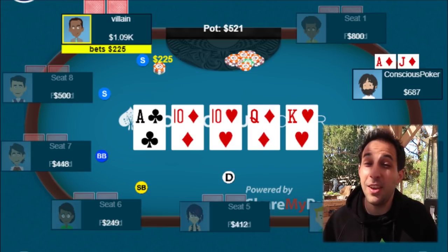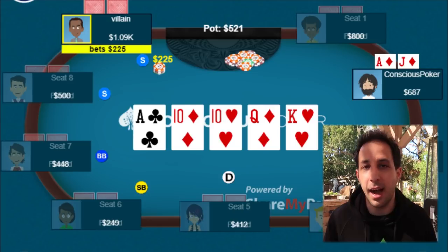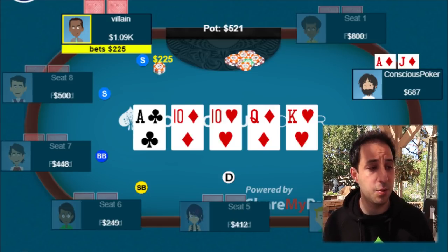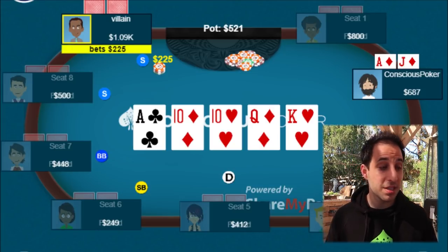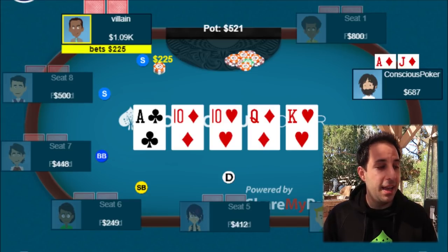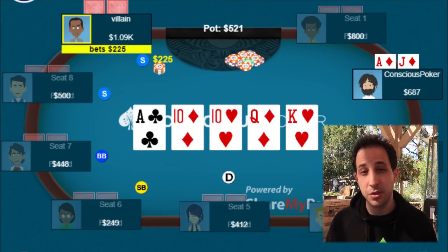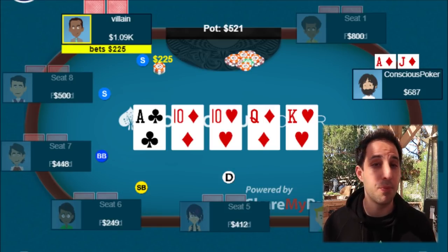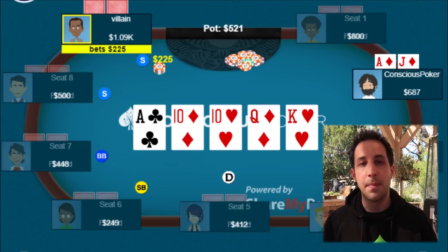There really are no bluffs he can have, because if he was bluffing on the turn, he now got there on the river. If he had something like queen-jack, he got there. So there are really no bluffs he can have aside from king-queen — and I just think there's pretty much no chance he has that. So in this spot he most likely has a boat or a straight. Against that range we should probably call because we're getting a good enough price. We're going to lose to some boats, but because we're getting such a good price, I think we can call. If he had shoved all in, I would probably fold — it's that much more likely he has king-10, queen-10, or ace-10, and we'd only be calling for a chop. But because he bets so small, I think we can call this river.